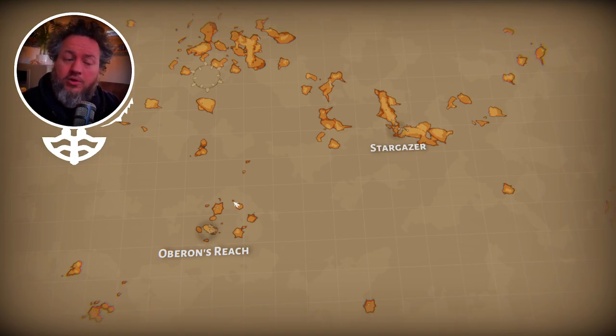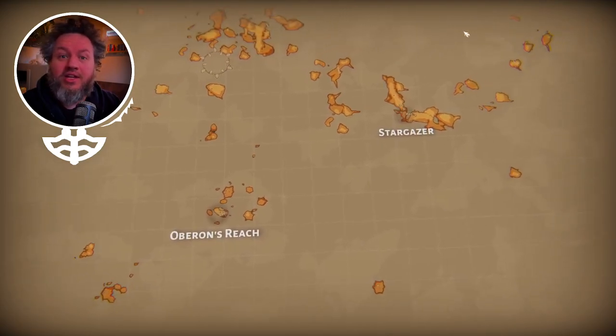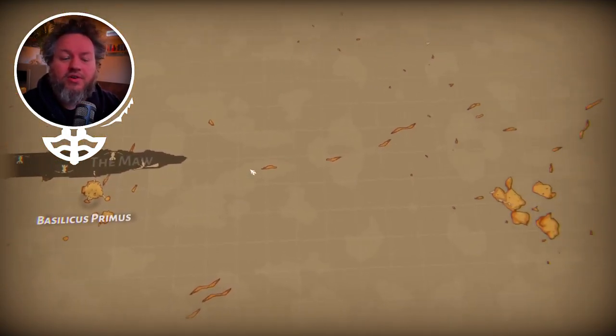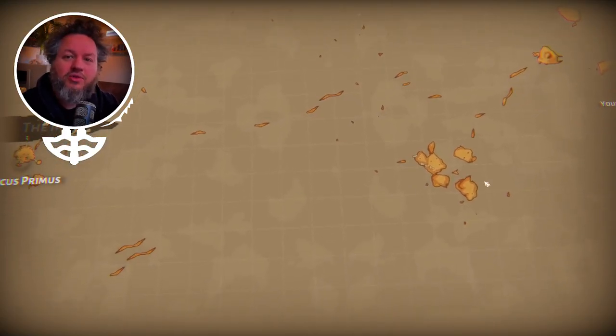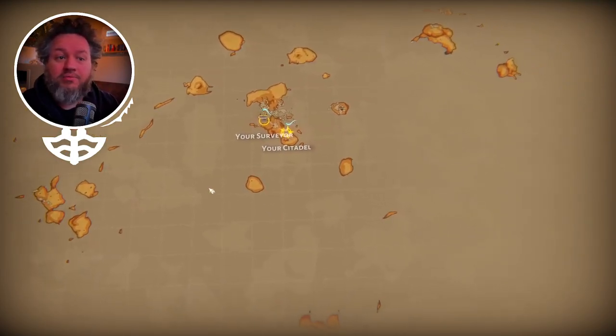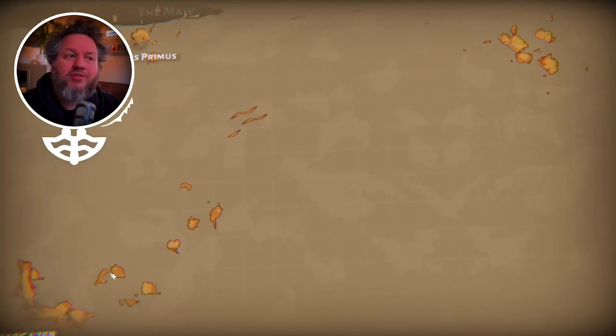I want to keep everything fairly simple, but there will be a button that shows if you've acquired Oberon's Reach or have a harbor there. Look, there's a harbor here and you can click on the harbor and fast travel to that location. So you can sort of skip to your empire. You can't fast travel to the other ones — you'll need your surveyor for that because there's a bit of danger and combat and you need to protect yourself.